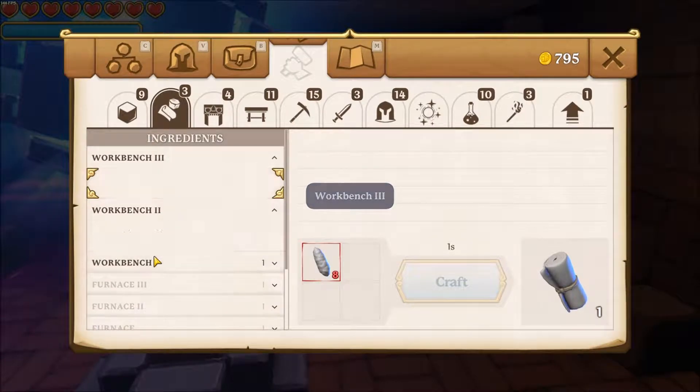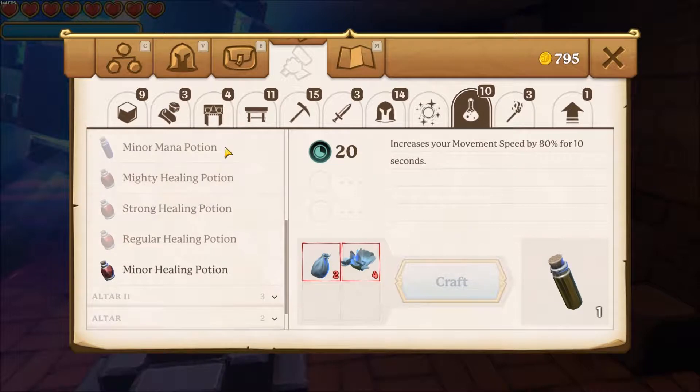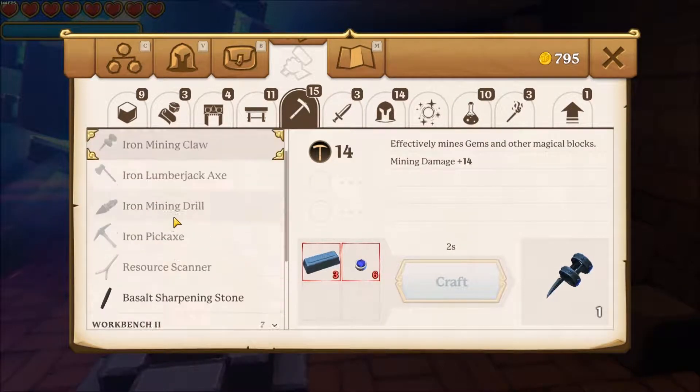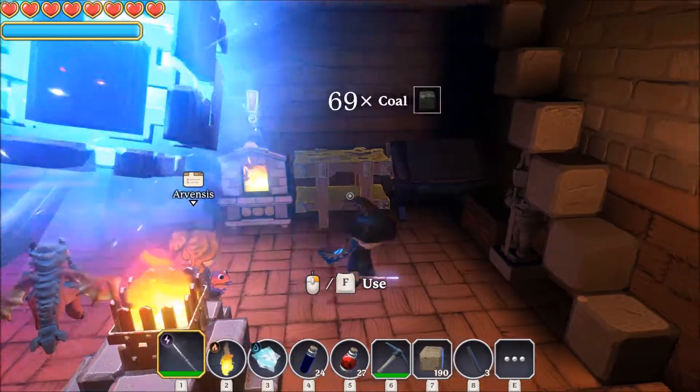Then there is the workbench to do basic crafting stuff, and also potions, and tools like drills, sharpening stones, pickaxes, and so on.